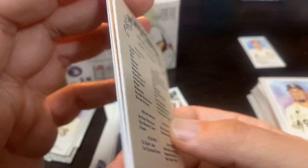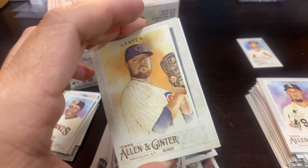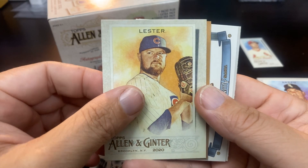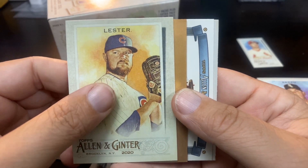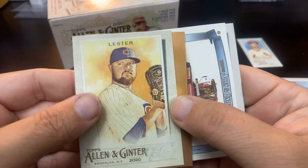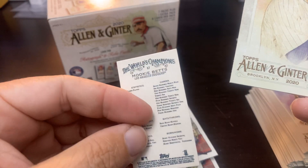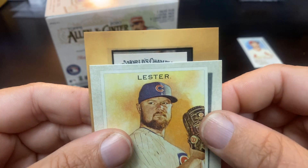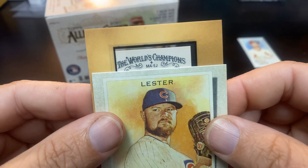Last pack of the break — looking through the camera and there was definitely no mini card. But it looks like I may have gotten another hit out of a gravity pack. It's a framed mini — it is the Mookie Betts black border! That is a nice mini. We'll save that. Down on the Farm, and the Matt Olsen.